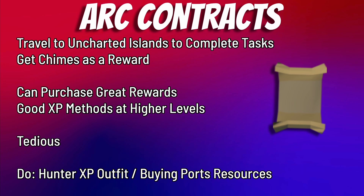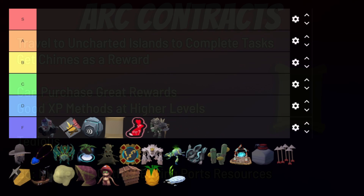Also in F tier are Arc Contracts, which provide access to the Eastern Lands and rewards on Waiko and surrounding islands, giving you chimes. Chimes can buy a hunter bonus experience outfit, some overrides, and cool stuff — including items from Ports. However, the amount of time these can take is very obnoxious. I don't do contracts very often personally, so F tier — useful for the hunter experience or buying ports resources, but not something you'd do on a day-to-day basis.